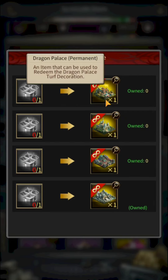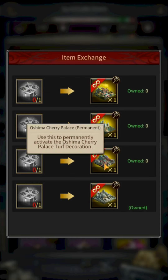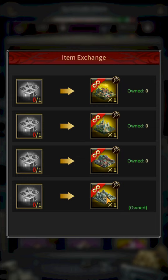On clicking Preview you can see there are four permanent mansions: the first is Dragon Palace Decoration, the second is Mafia Cathedral Mansion, the third is Oshima Cherry Palace, and the fourth is Frozen Winter Turf Decoration. Out of these four you can choose one for free by playing Crude Crisis.